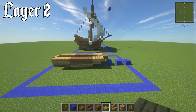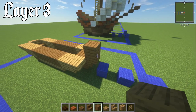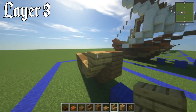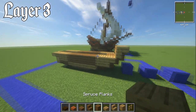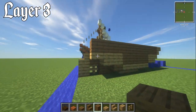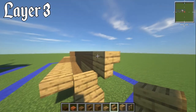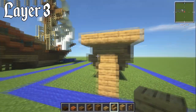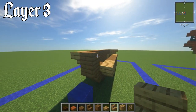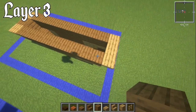For layer number three, grab your spruce planks and place a block directly on top of the last layer on top of that stair. Switch to oak stairs and have an upside-down one on the side. Then have a whole run of spruce planks going all the way on top of the last layer to that oak slab. With your oak stairs, wrap one on the side here, then wrap it around the back part — it's to make it feel like it's coming in to do the very small cabin.